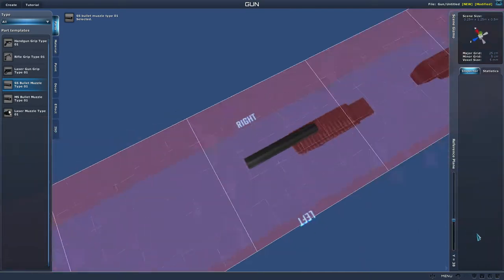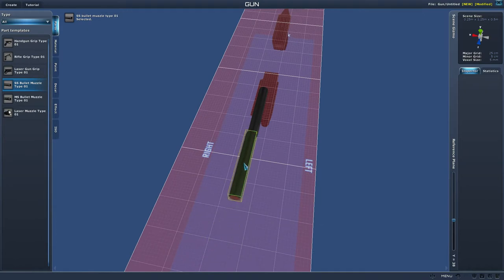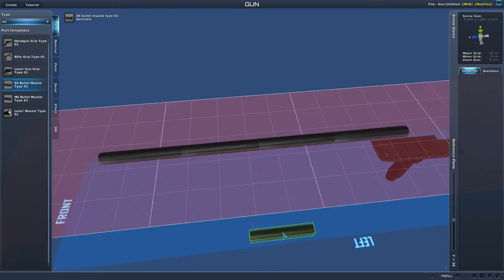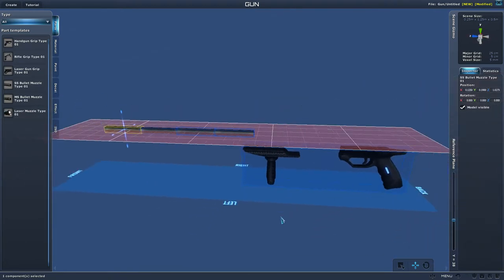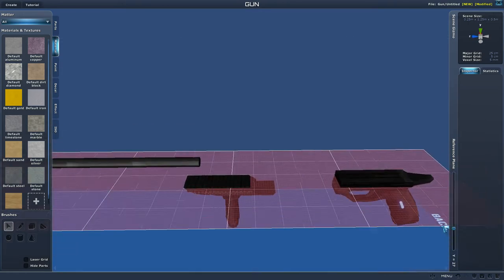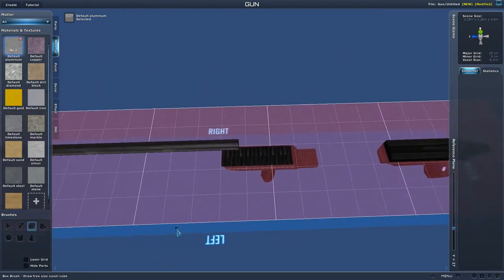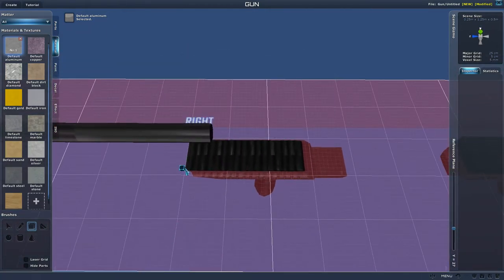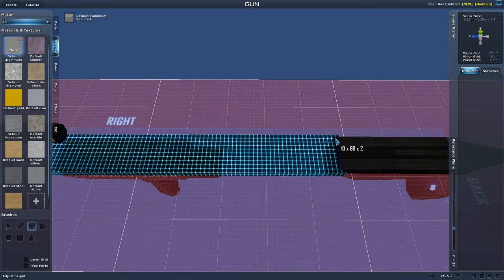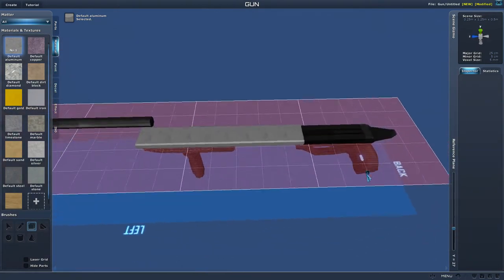I'll place one single-shot muzzle down, make sure it's centered, then just line them up end to end to give me a long barrel. We'll go into materials, drop the plane down a little, and go with aluminum — it has the highest multiplier without going to diamond, which is hard to get. We'll drag out a block of aluminum and connect it to the gun, then drag it up.